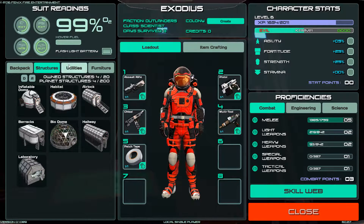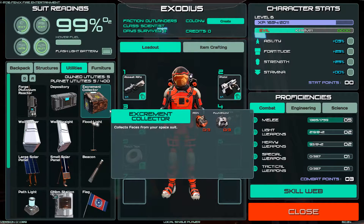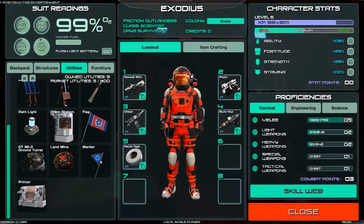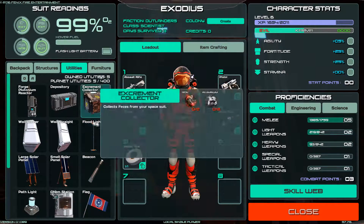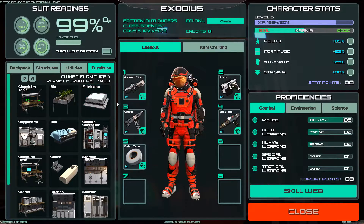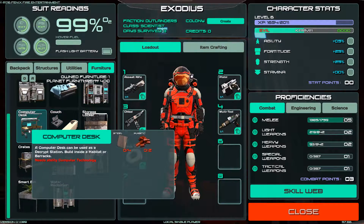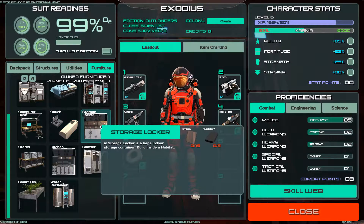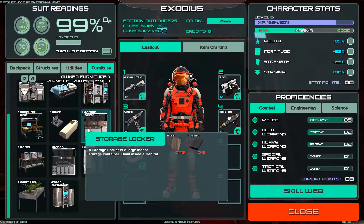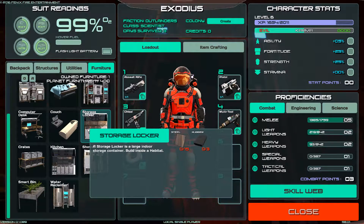Now what do we build inside of our barracks so we can start building vehicles? Would it be under furniture probably? Climate control, computer desk, decrypt station - build inside of habitat or barracks. We'll want to make some storage inside and eliminate most of the outside storage, just leave enough for the droid to keep filling up.